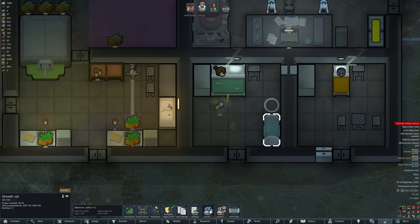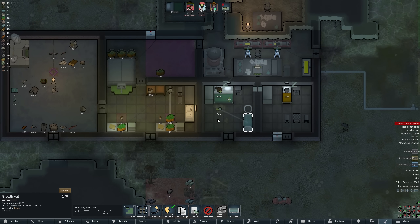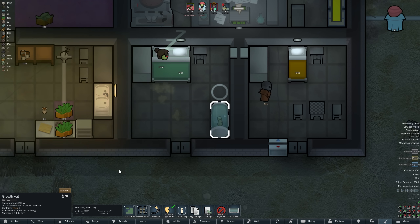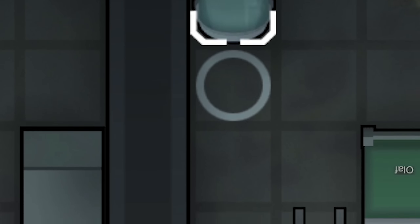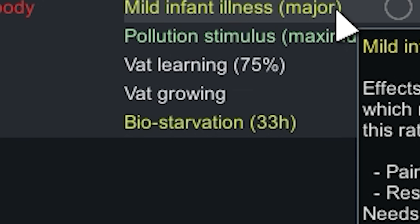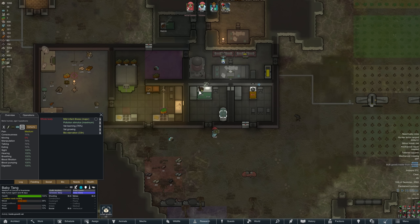Sorry little baby, but you're going straight into the growth vat. Look at that — we are now growing the baby. Blitz is finally being broken out of prison too, so we should have him recruited any minute. He's only been a prisoner for half the game. I don't think the mild infant illness is getting better inside the growth vat.